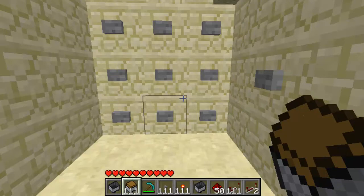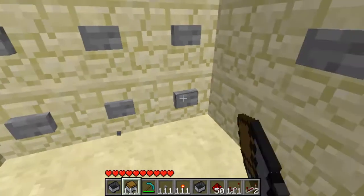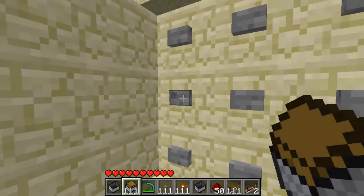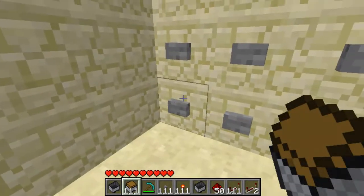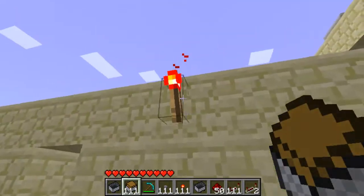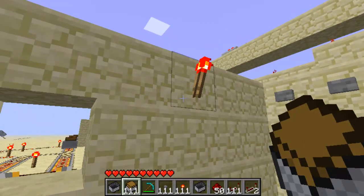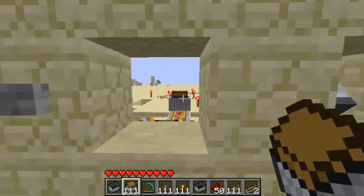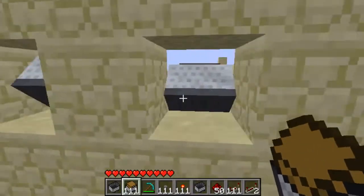To call up player one's minecarts we have to enter a code, which is 2349. This is just like a normal number pad — it goes 1, 2, 3, 4, 5, 7, 8, 9. This light will shine to show that the combination is correct, and then the three minecarts will come to you.